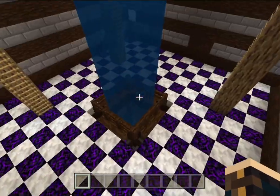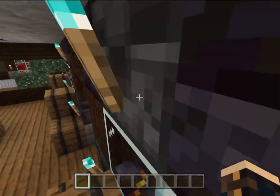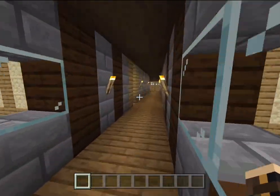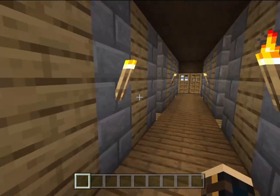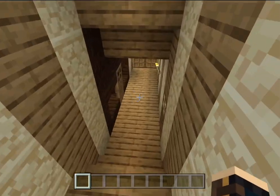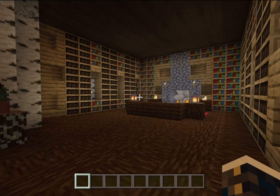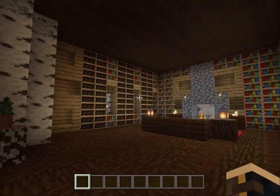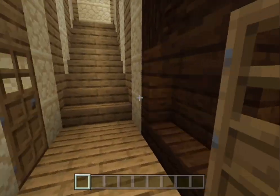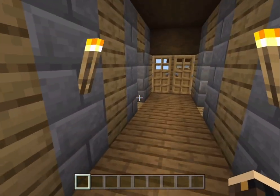I also updated this area, and if we can find it down this way — this house is so confusing. The stairs go down to the library. I updated the library, which I think looks pretty good — I might add a little bit more lighting, but I think it's pretty good. I updated most of this in like one or two hours.